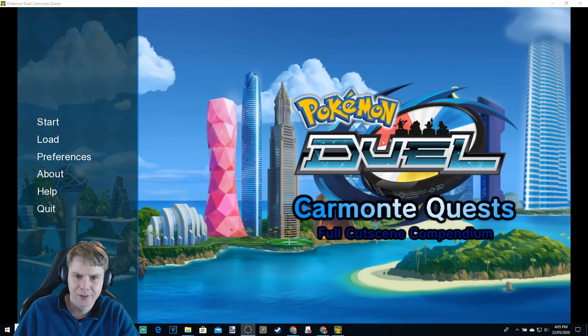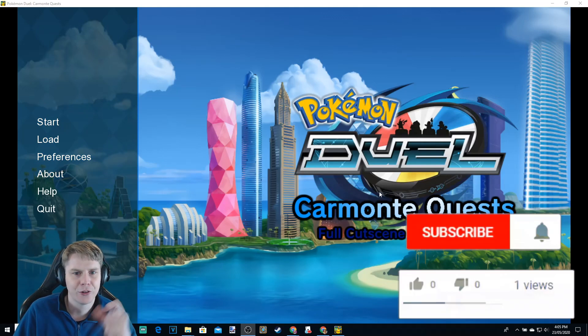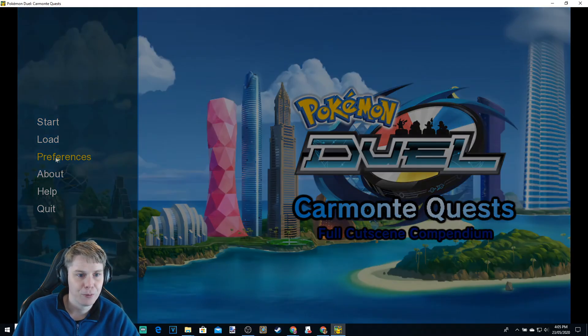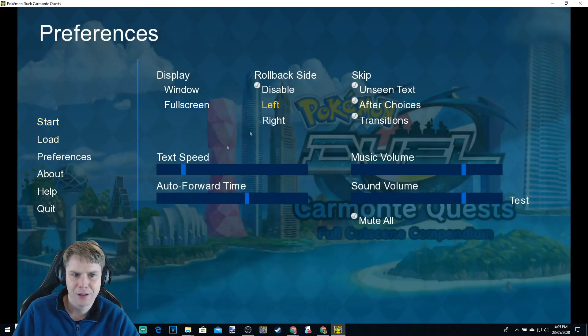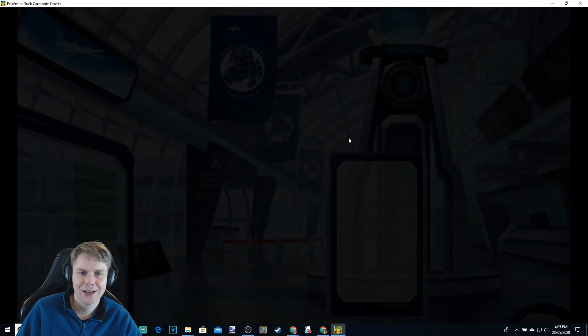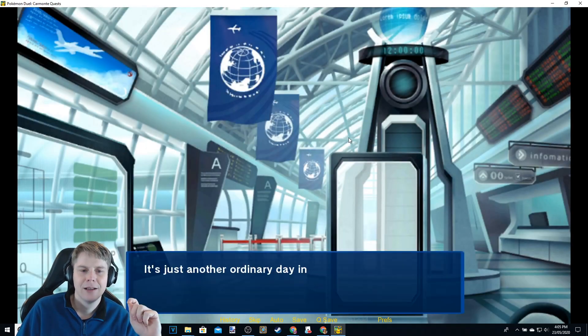We're gonna have a look at this. This is the menu — you download this, I'll leave the link in the description below. It's super simple: you just extract it, click on the program and it works. You can change all these preferences and settings. Anyway, let's start. We're straight into the story, taken from the actual game's files — it's the exact story from Pokemon Jewel from the campaign.